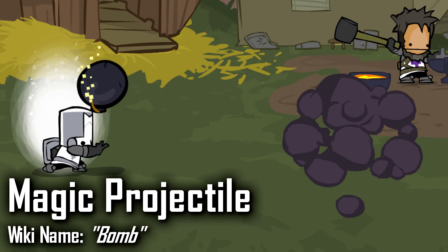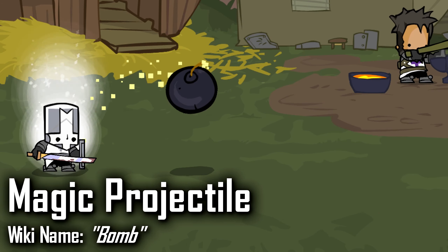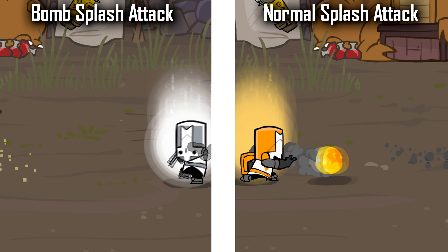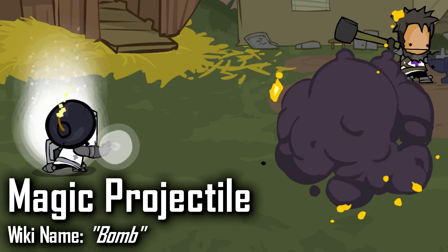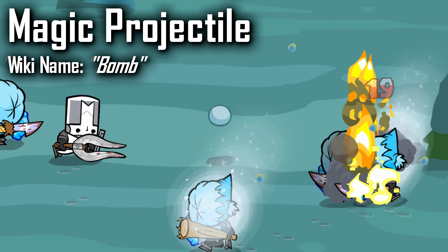For his magic projectile, it's a bomb that will bounce once before exploding. I quite like this, as I mentioned in my original Grey Knight review — the bomb is arguably better than a normal magic projectile because, due to it bouncing and having gravity, it's easier to hit compared to the standard magic projectile. Although it isn't great at range, I personally see myself using the magic projectile up close, and I think this goes for other people as well. As a bonus, the bomb does fire damage.